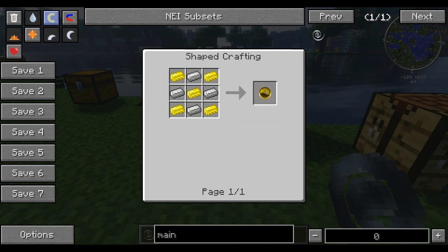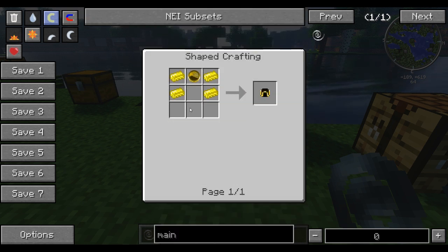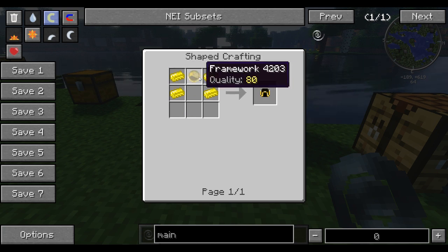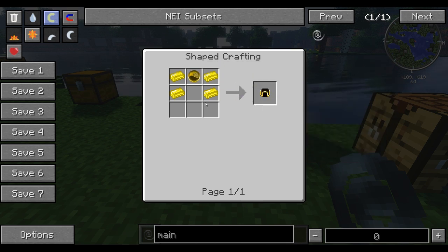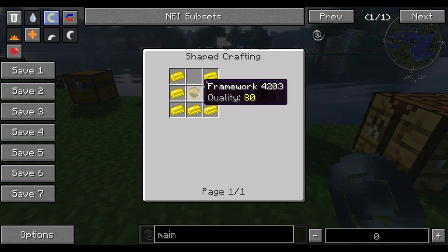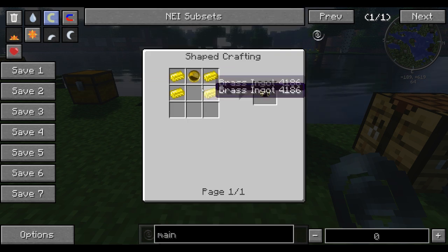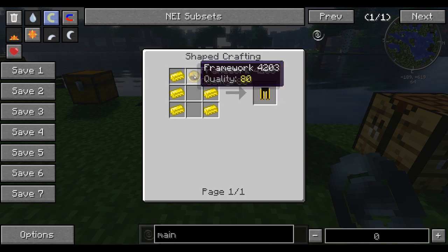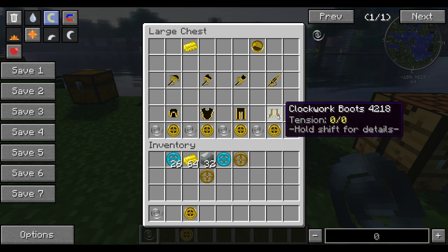Now we've got the armour. The helmet — pretty simple — uses a framework, which actually gives you 80 quality if you want to use it as a component. You can use that as a component to make your clockwork. The chest plate is one framework and seven brass ingots. The head is four brass ingots and one framework. Trousers are six brass ingots and one framework. Boots are one framework and four brass ingots. Pretty simple.